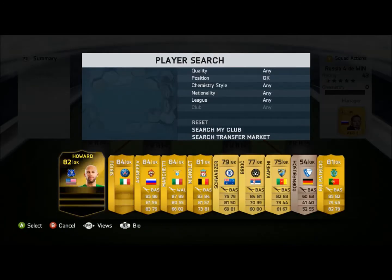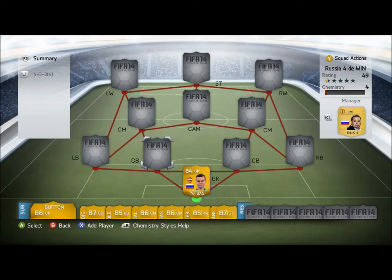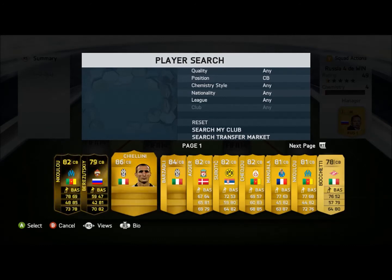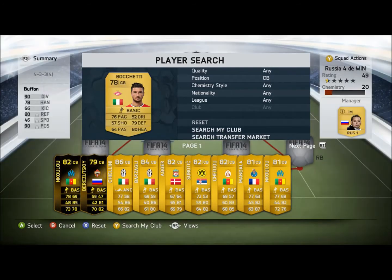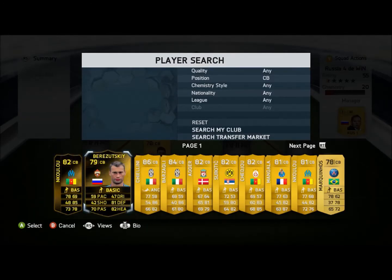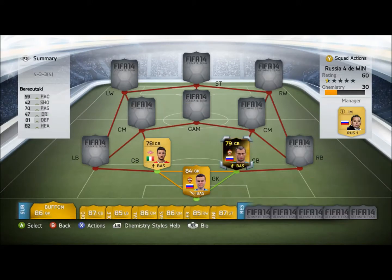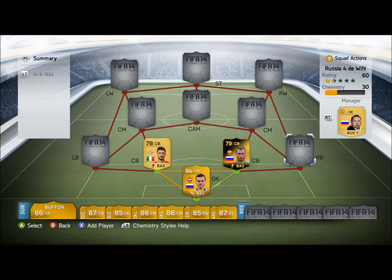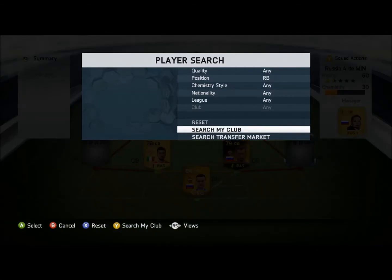In goal we're going to have Akinfif — he is the best goalie in the Russian League. Then we're going to have Braschetti with 76 pace, which is pretty decent; not many people can run around him. Our first in-form — I don't know how to say his name — Berezutski. I bought this guy quite a while ago, which is why he's 16k; he's probably a lot less now. He links nicely with Akinfif.